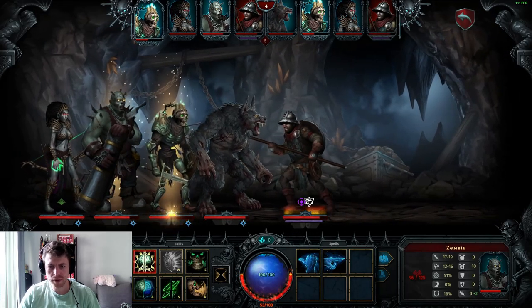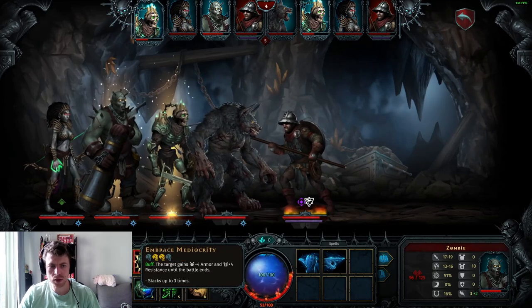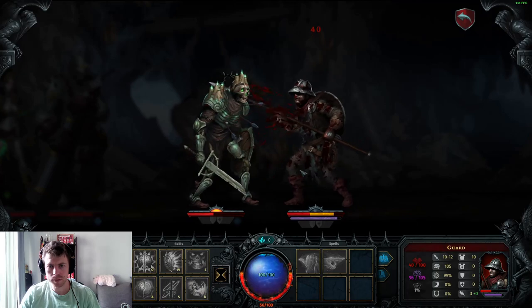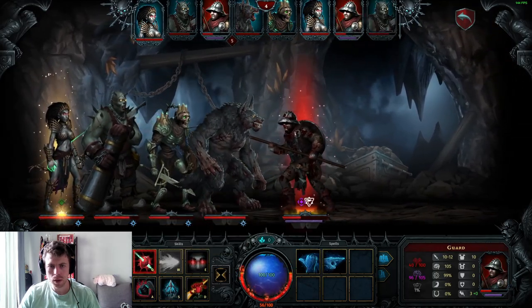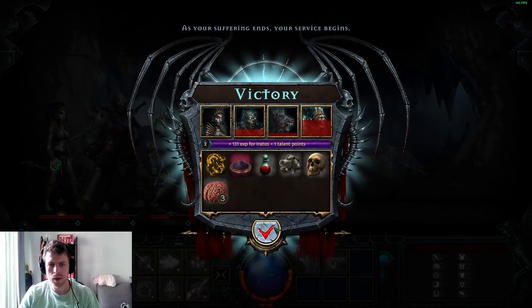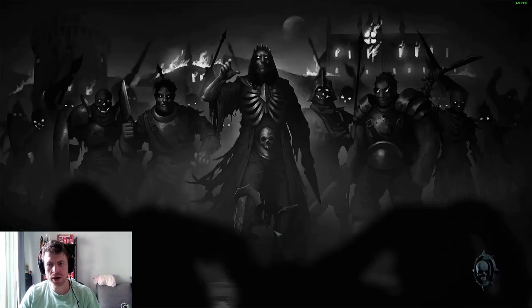I do like the breadth and variety of attacks, and I like the fact you can do both physical or stress damage. Right now I'm very physical-based — and that was a critical, beautiful! We got a Brain as a reward too, and I'll show you how those work.